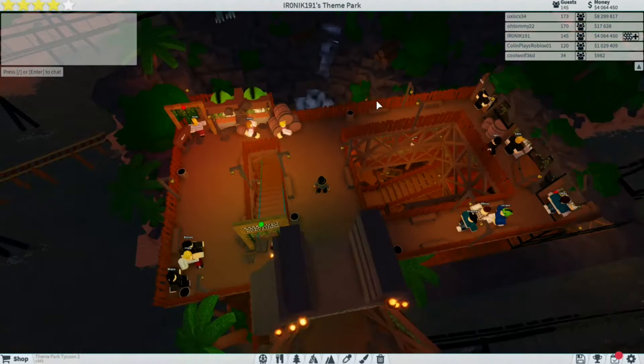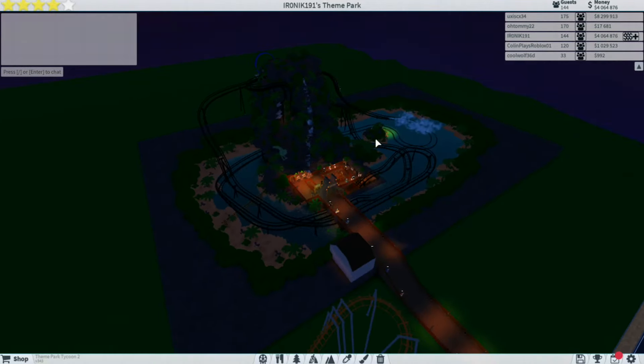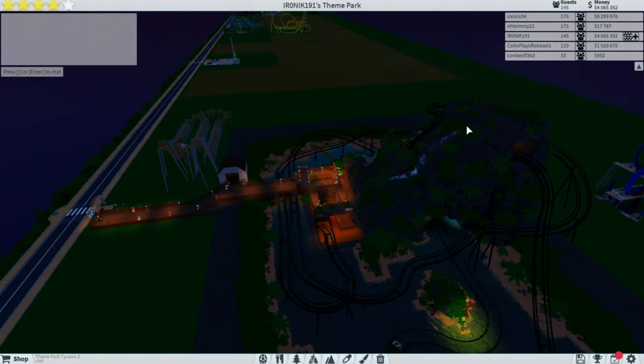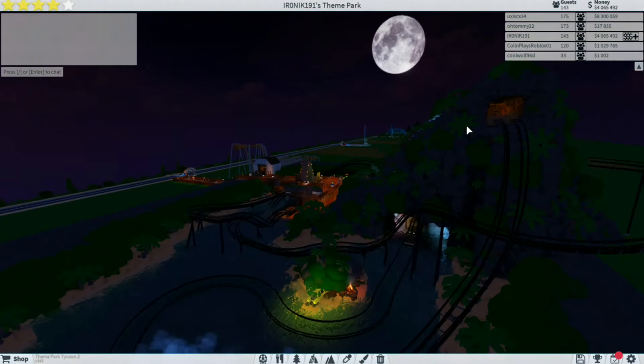Okay guys, here goes the aerial view now of the Jurassic Park River Adventure. I had a very good time on this coaster. I do think that you could probably smooth out the track — there were a few rough spots. However, the detail actually takes away from the roughness of the ride. I did like the detail that you put into this, so these guys have done a very good job.